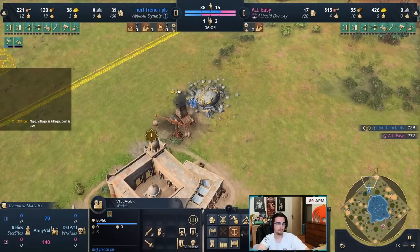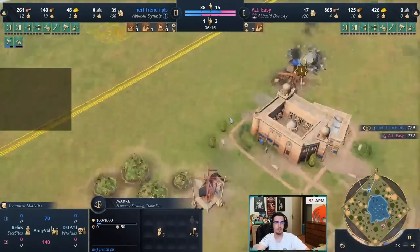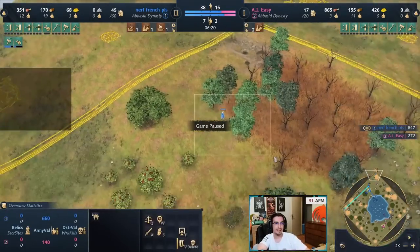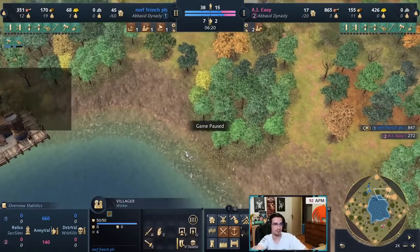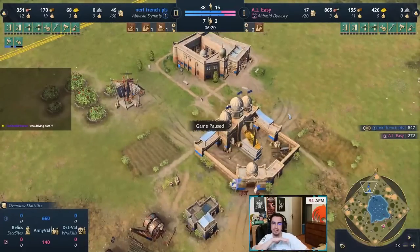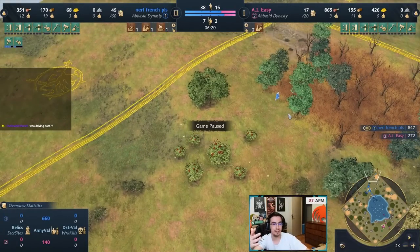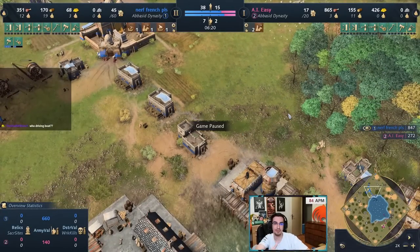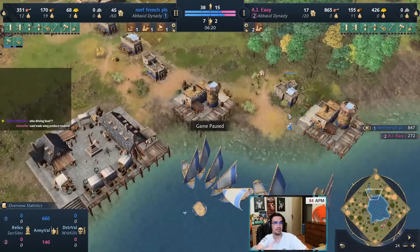The traders from House of Wisdom come out — instantly send them to trade. Take one villager from gold and build a market in a corner to get the full trade route. Once the market is done, redirect traders to it. Use that villager to slowly start walling off the sides of the map so your trade isn't interrupted.